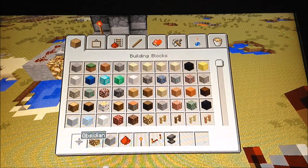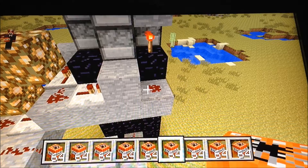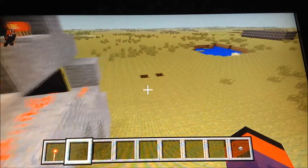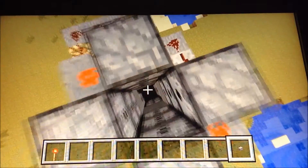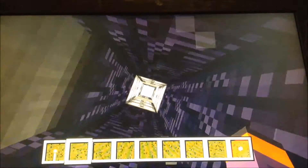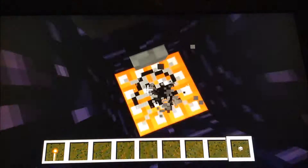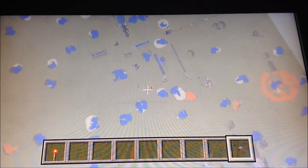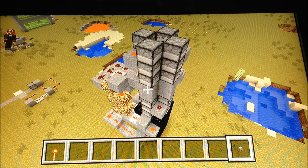Now you just got to fill everything in with dispensers and fill all the dispensers with TNT. I forgot to mention that you're going to need to put a torch on top of this block coming in from there. Also, you're going to need a button every time you want to use this thing, so I'll just put a button right here. Now I can just jump in. There we go, much better. You can test it out a few times, play with it. As you see, it works perfectly fine. And that's it for this episode — thanks and goodbye!